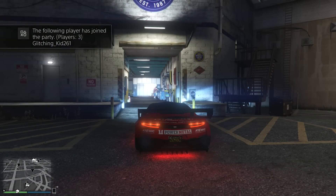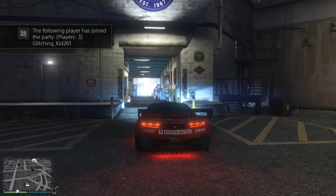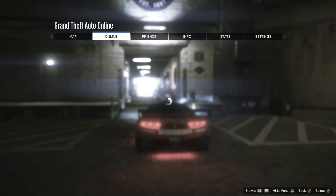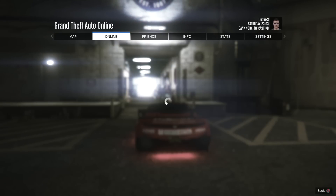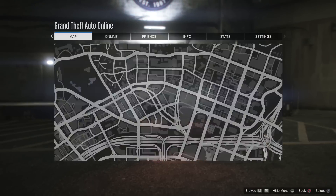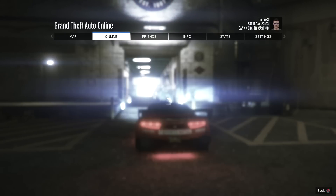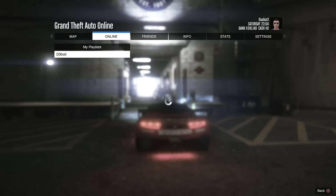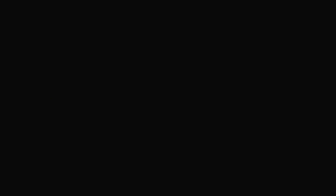To start this glitch off, you're gonna need a buddy in a GTA 5 Online session. What you then want to do is have your buddy drive over to Los Santos Customs and get into his passenger seat. Once that's done, you are going to line yourself up with the Los Santos Customs garage, just as you see right there. From here, go to Options, Online Playlists, My Playlists or Rockstar Created Playlists — it does not matter. Hover over any playlist and get your friend to drive into Los Santos Customs.